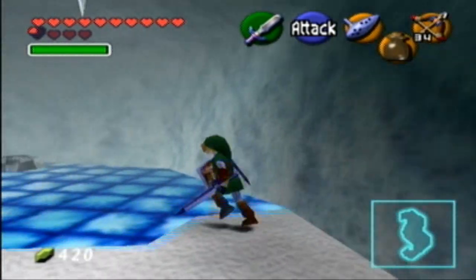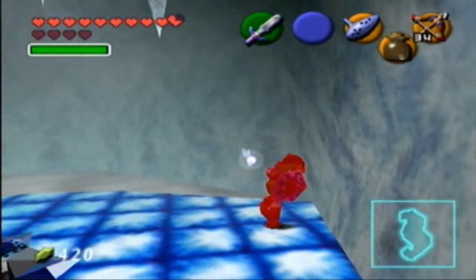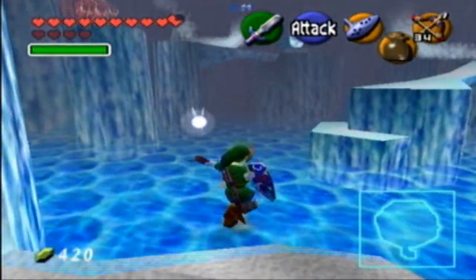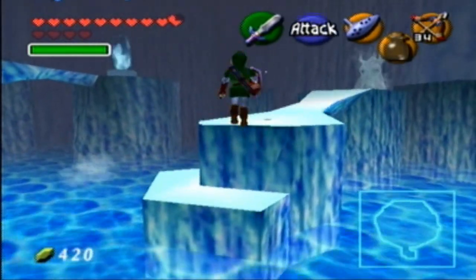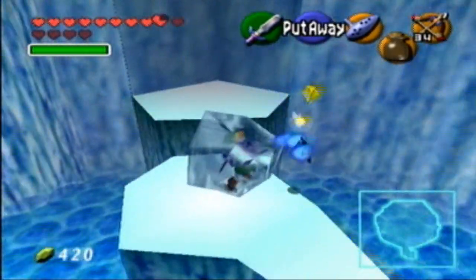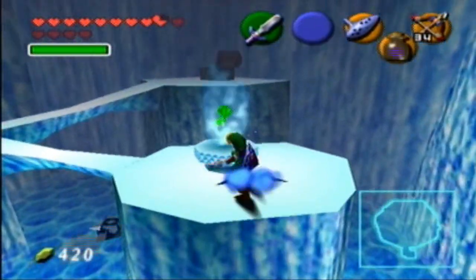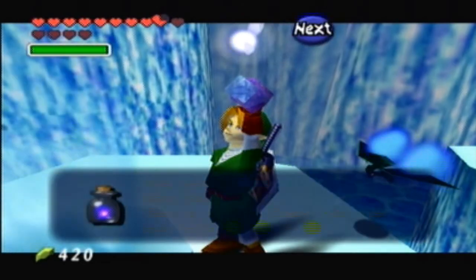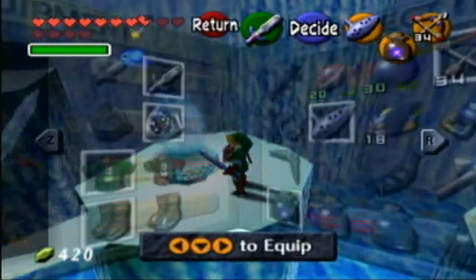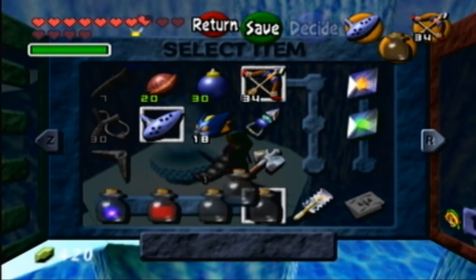Right now in Pokemon X, I have all eight badges. I haven't gone through Victory Road — I did one trainer in Victory Road and almost got my ass handed to me. I noticed I didn't really grind this time — I ground maybe once or twice in the entire main part of the adventure before the Elite Four. I pretty much just went through and had fun with it, because normally I just overgrind myself. And Keese — I'm going to commit a mass genocide of Keese. At the end of this game, I'm going to kill every single Keese in the history of Hyrule ever.